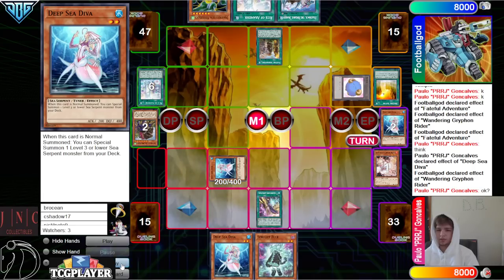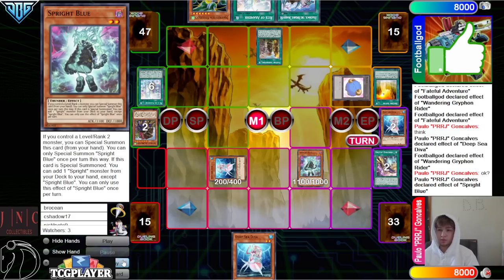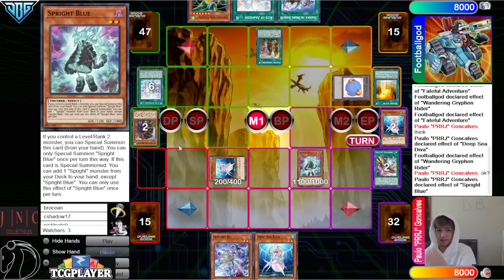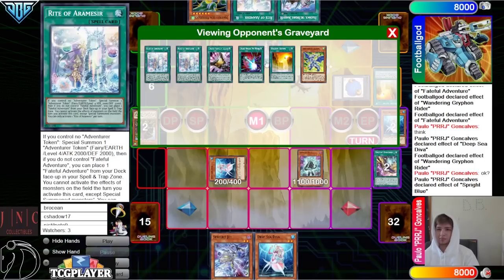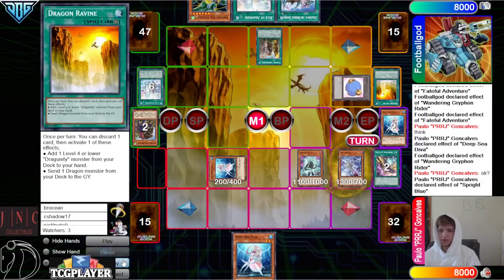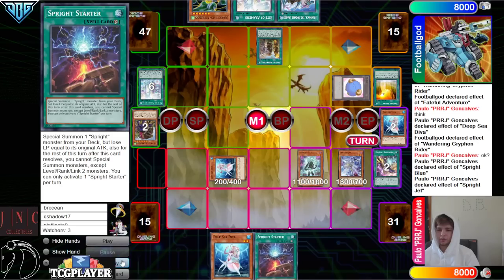And then summon out D., special summon Blue. Blue effect to go Surge. I was expecting it to be much worse for them — I didn't think they were only going to end on Griffin. But it's not too much you can expect from Dragoonity, 60 card Dragon Link with Brave stuff in it. So Surge Jet, summon Jet, Jet effect — that's going to go Surge Starter, of course.